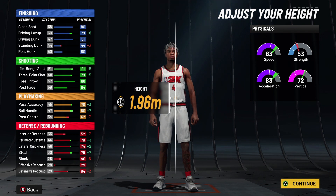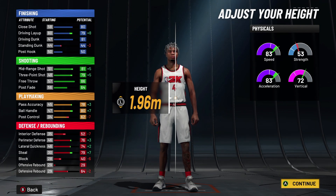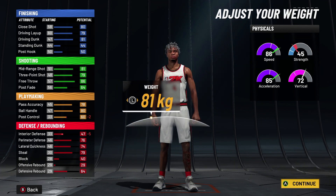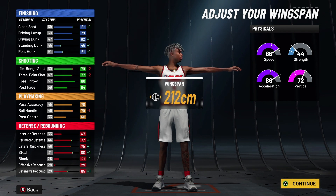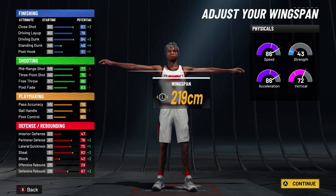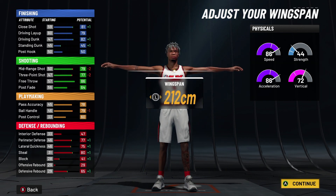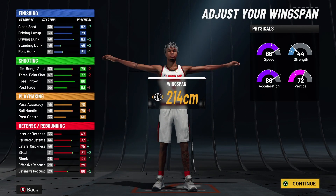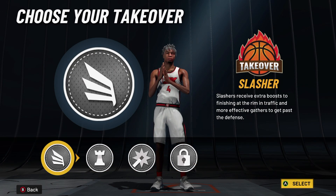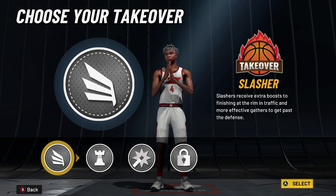Now this is where it gets tricky — and it depends on you. I went with contact dunks because that's what I was going for, at height 85. You could go lower to make your guy faster. For wingspan, I'm maxing mine because I started with contact dunks. You could get contact dunks at around 97 overall and still have ball control to get sharp takeover. Or max it out and get lock takeover. I chose slash takeover because I want to dunk on people — it's the most overpowered takeover in my opinion.